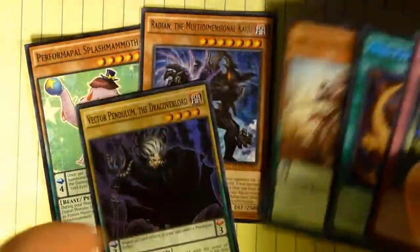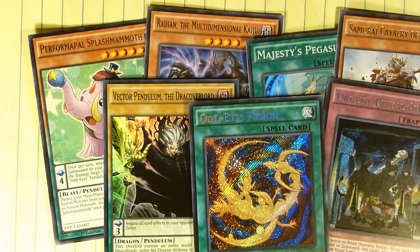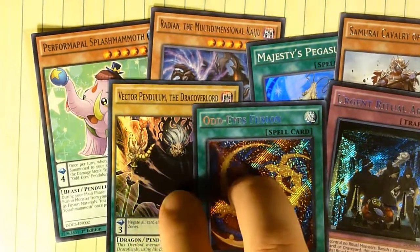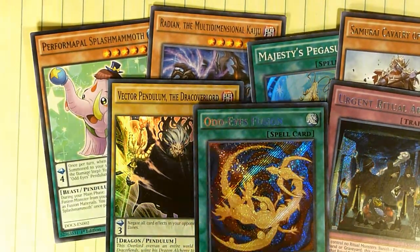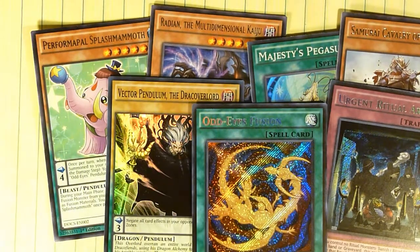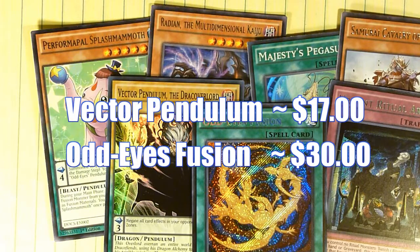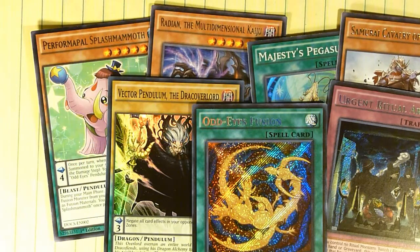That has been Captain Cardsworth's Pack Adventure for today. Let's go ahead and showcase what we've pulled. Our two main cards: the Odd Eyes Fusion and the Vector Pendulum Drake Overlord. These other things might be useful — I haven't seen a lot of people using Urgent Ritual Art. Majesty's Pegasus I've seen a couple people play, but I don't think it's a staple in the current meta. I'm going to put their current eBay values on screen. Thanks for tuning in — hope you guys enjoyed. Remember to like, comment, subscribe, and check my buddies and I out over at Hard Leg Gaming. There's a link on the screen and in the description below.